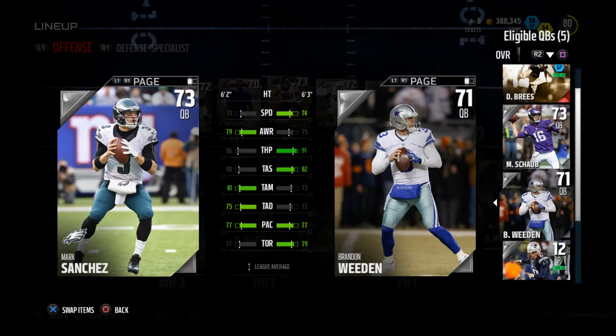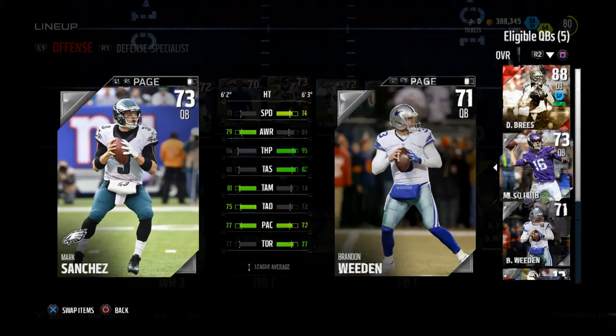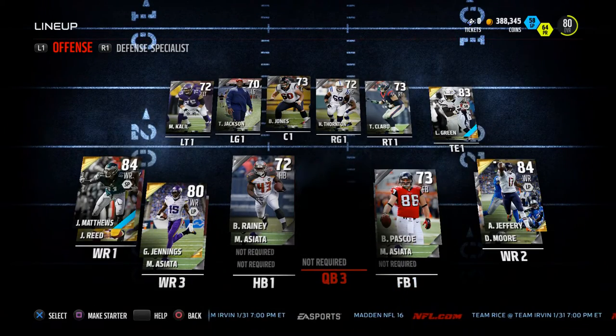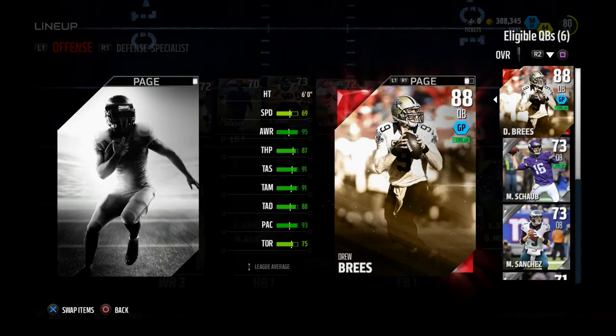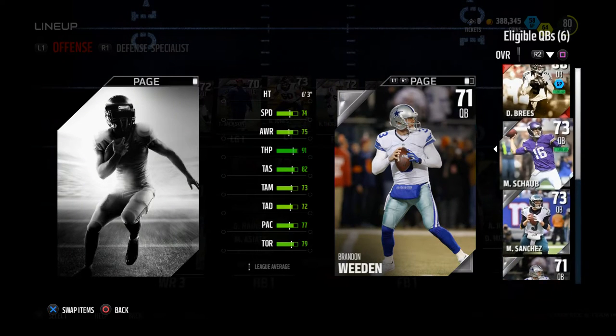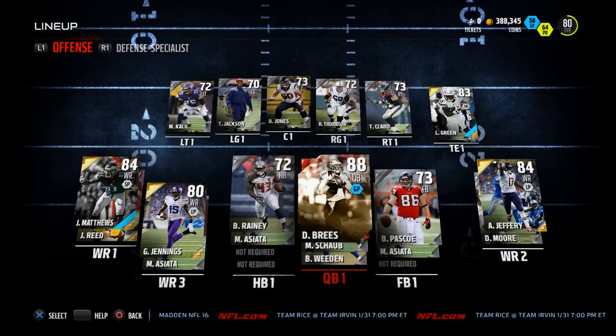For the backup quarterback, we're probably going to go Brandon Whedon or Schwab. Mark Sanchez is bright, Schwab is pathetic — but he has the accuracy stats. We're going to go Schwab. They're not great quarterbacks, but we have to go with one of them. The cool part about Draft Champions is you can always put extra players in, so you might as well use all the roster at your disposal. Whedon has 91 throw power, so at least have him in your lineup just in case.